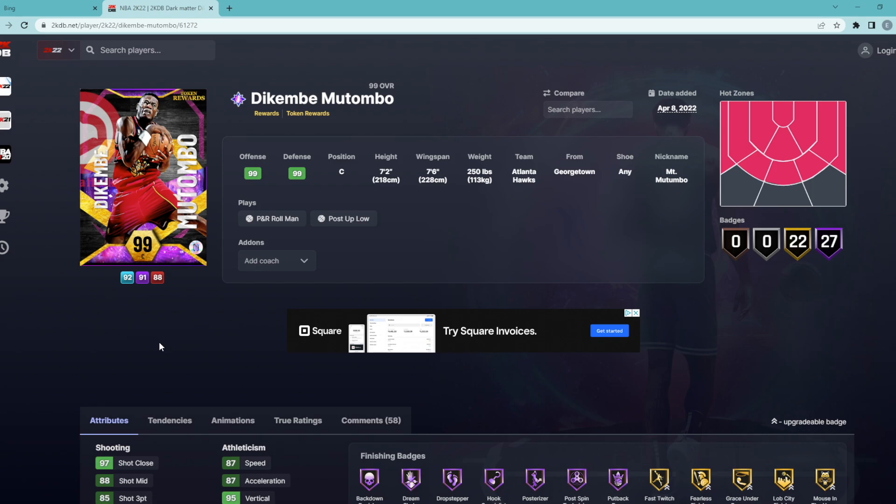These two cards are pretty good, but personally what I would do with my tokens is spend them on silver or bronze badge packs, make as much MT as possible, then go build my team and buy whatever card I want on the auction house. Or save your tokens and wait later in the year for maybe a better dark matter token market card. Let me know in the comments — are you spending on Dikembe, Thorough Bailey, saving them, or going for the badge packs? Hope you enjoyed, catch you in the next one.